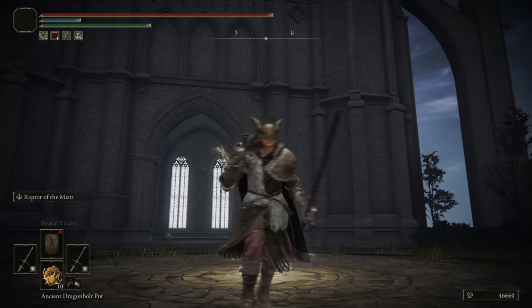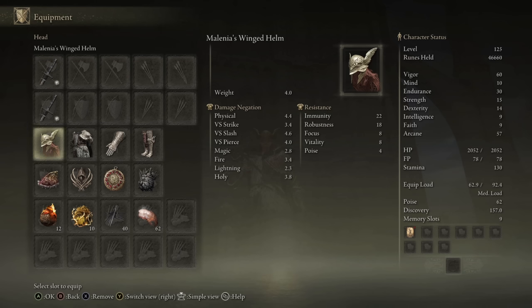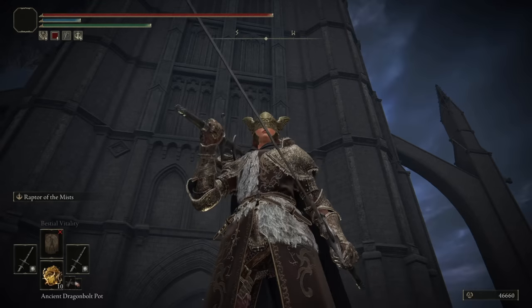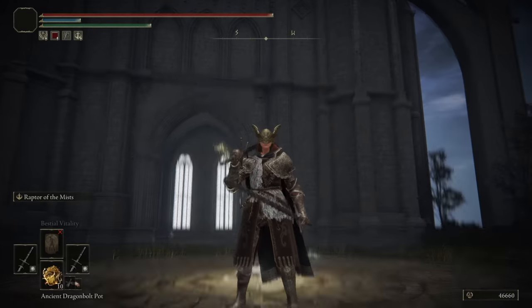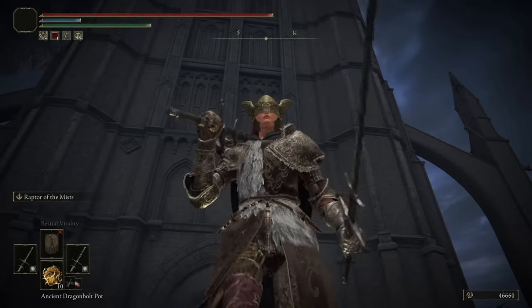Alright, those are all the battles I have for you guys today with the Flamberge. I hope everyone enjoyed the showcase. There are my stats on the right, the armor that I wore, and the talismans that I utilized throughout the showcase. Keep throwing your weapon recommendations below — I really appreciate it. Until the next video, this is goodbye. Thanks for watching and enjoying the series so far.